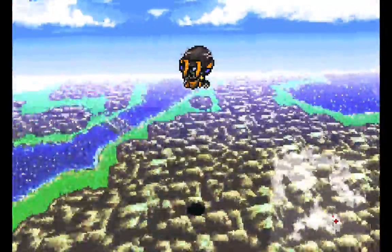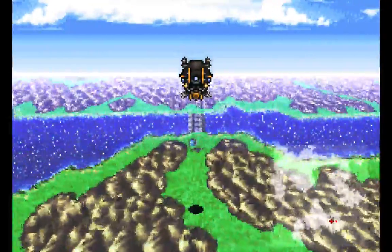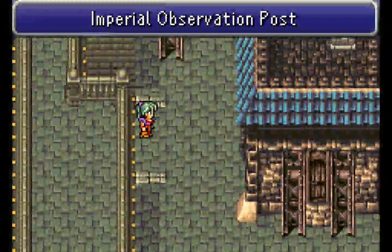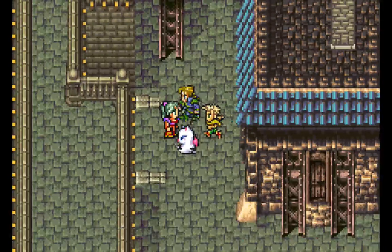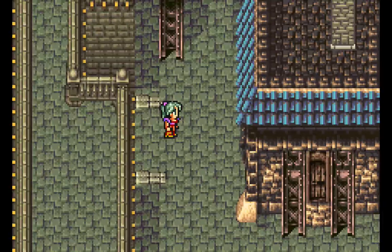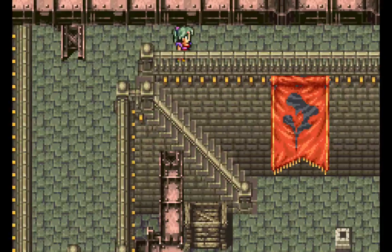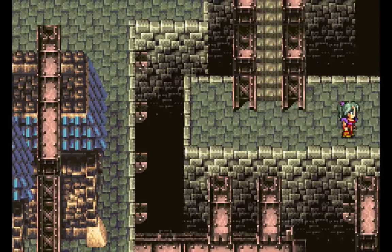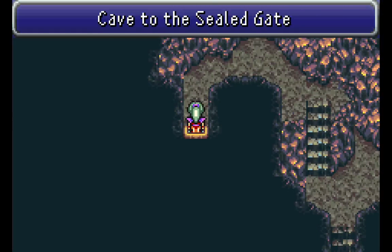To get to the Sealed Gate, we go here. We're going to land the airship right over here. There's a small little outpost here. Now we'll just head right over here — I believe they said this was an Imperial Observation Post. But why are there no guards? Usually if you come here, there's soldiers walking all about, and if you try to talk to any of them, you get into a random battle. So that's no good. We're just going to mosey right on past and head right over here to the Cave to the Sealed Gate.